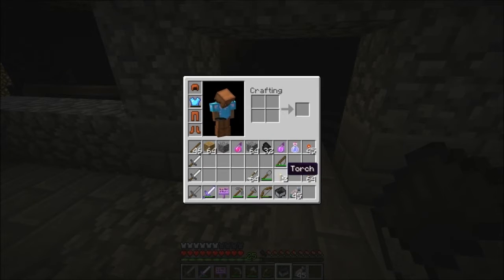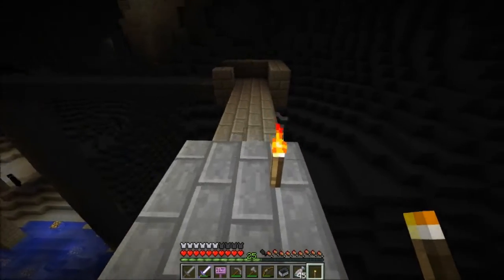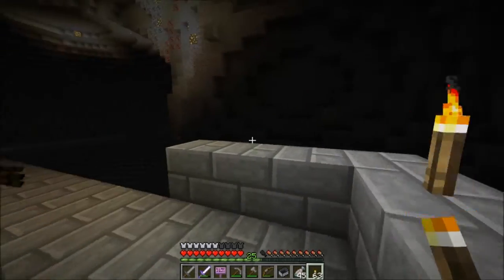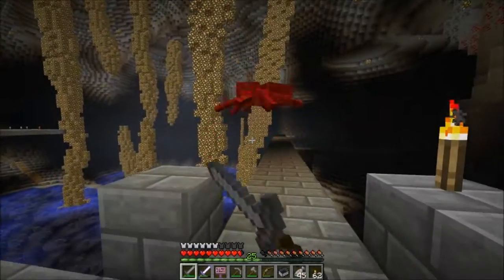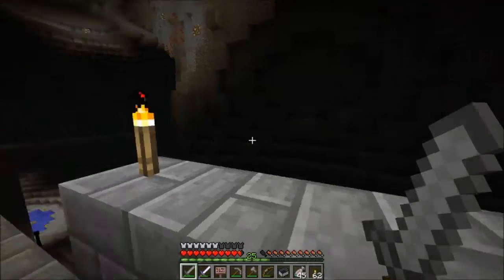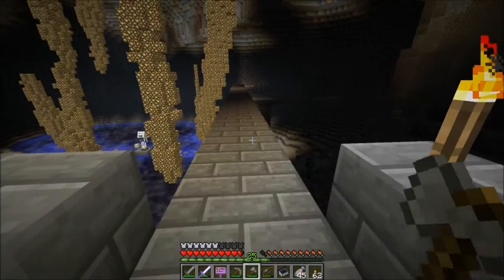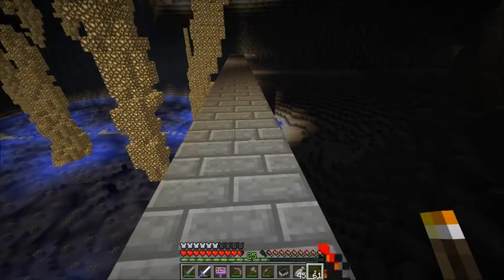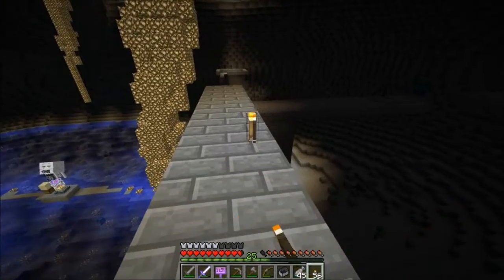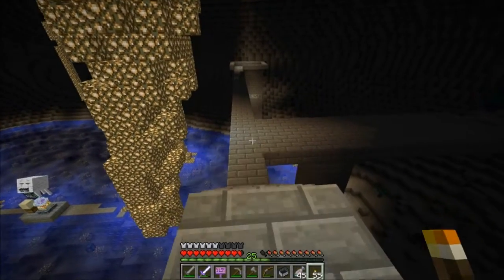We're going to put down a lot of torches over here because I'm pretty sure it's really dark. Oh - that coal kind of looked like a ghast to me but it doesn't look like a face. It's crazy - keep up with the torches, it really is so much darker here than you think. There's an enderman or spider - no, skeleton.